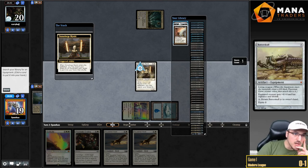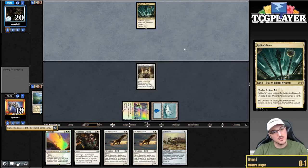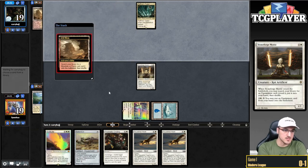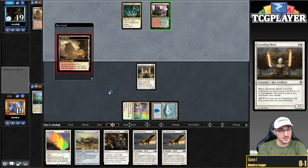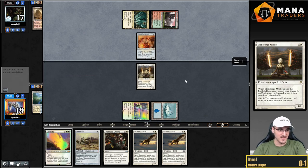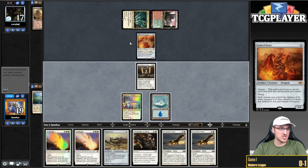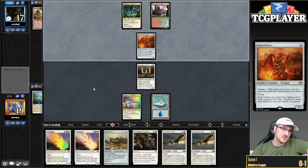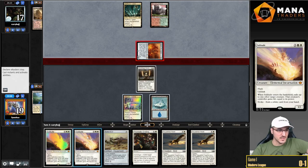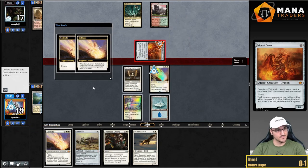If my opponent is playing the Calibrated Blast deck, having access to Batterskull as a way to gain life is going to matter. And they are indeed playing the Calibrated Blast deck. Everybody is so high on this deck right now, and I just don't get it. I guess it just got the new card. Pitching Squadron Hawk like a champion — kill your thing. Now what do you got?